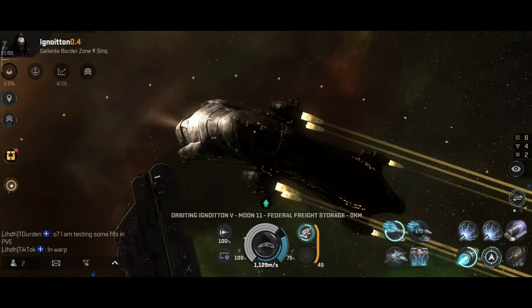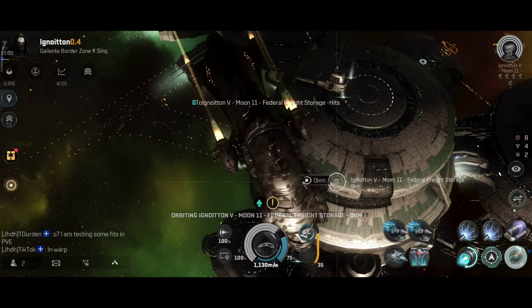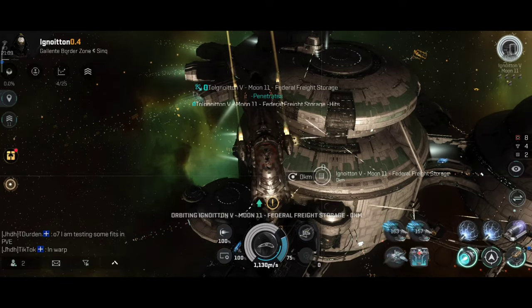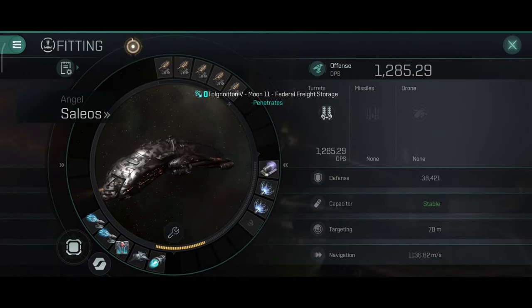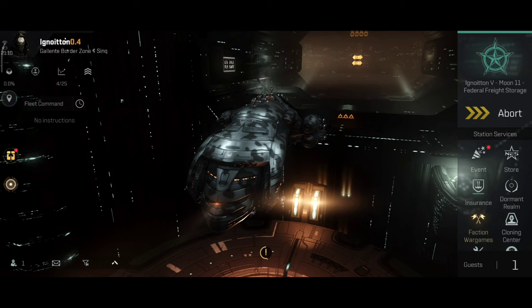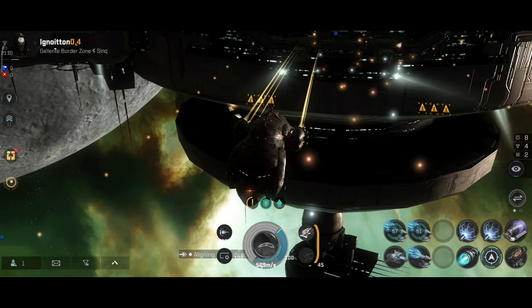You also have long-range webs, so you can web the target a bit further away than normal. With the predator webs you should get about 19–20 kilometer range, which is pretty solid. This ship does have good falloff, and you can technically use the medium artillery cannons as well — I'll do a build with the medium artillery cannons today. We can do something like this, although I have to admit it's a bit risky. I usually like to have at least one damage control on my ship, but if you're engaging a sniper at zero kilometer orbit, triple gyro stabilizers will work really well.